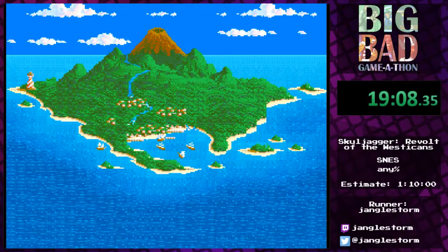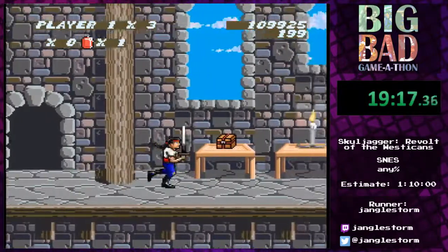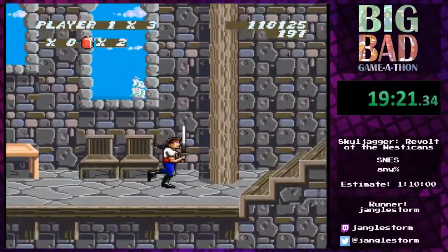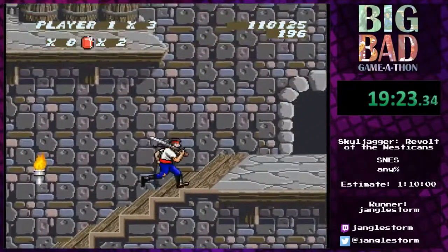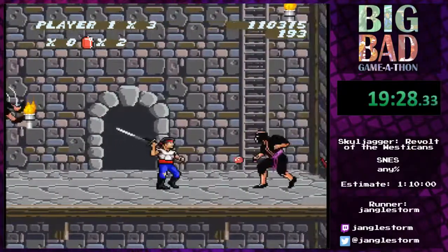And so we enter the lighthouse. You might want to ask yourself: does it look different from the other indoor places? Not exactly — although it has bigger windows and a very nice view. It seems like a pretty big lighthouse though.